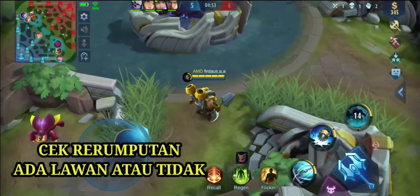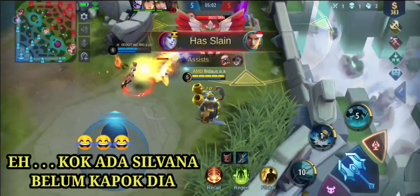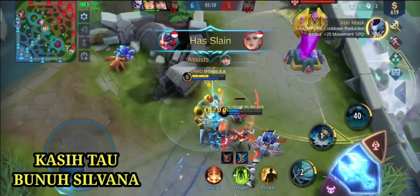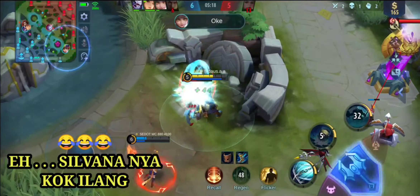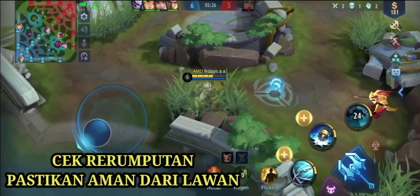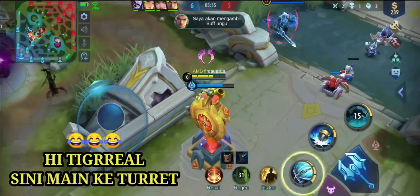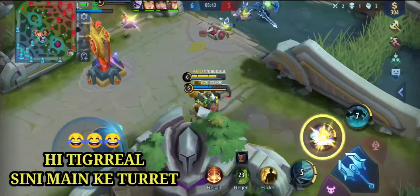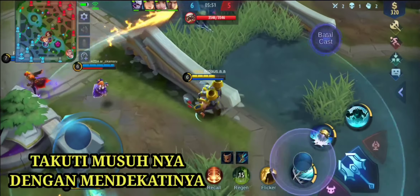Bagi sobat Suriken yang belum mengetahui skill pasif dari Franco, saya ulang lagi ya: menambahkan movement speed sebesar 10%, dan meregenerasi 1% dari HP maksimum per detik bila Franco tidak diserang. Kemudian spesialisnya Franco ini — semua skillnya memiliki skill CC. Apa itu skill CC? Skill crowd control yang memberikan efek crowd control pada musuhnya. Skill satunya mempunyai spesialis CC yang bernama Ironhook.